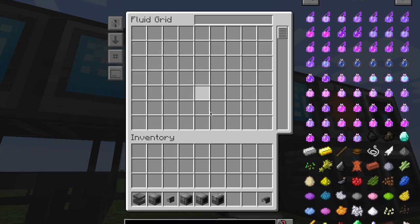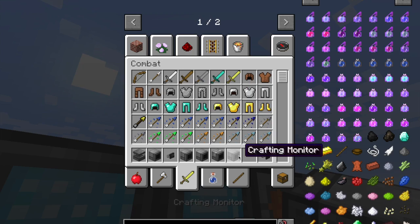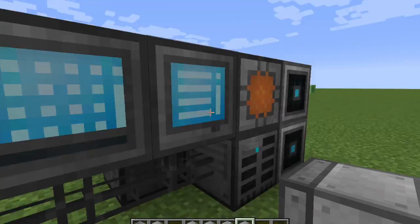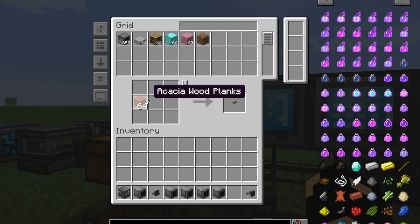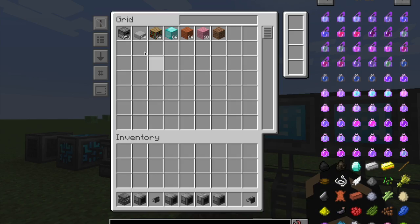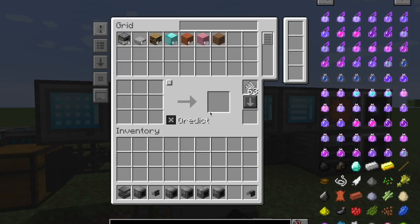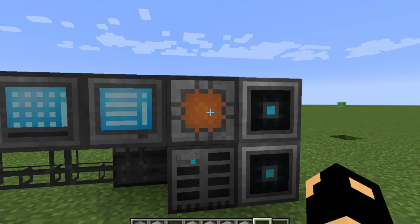A fluid grid probably uses a bucket as far as I know. Then there's another grid I'm not sure of the recipe - it uses a gold processor, some glass, and a machine casing. So those are all the grids. The crafting grid lets you craft items, the fluid grid lets you store and take out fluids, the normal grid is pretty basic and I don't recommend it, the pattern grid handles auto-crafting, and the crafting monitor shows what is currently in progress.